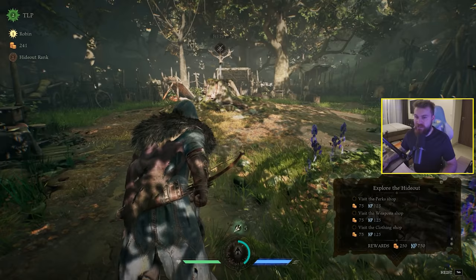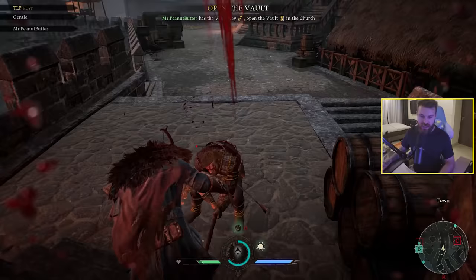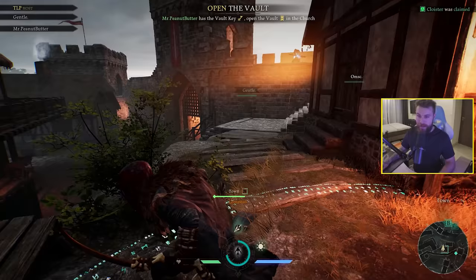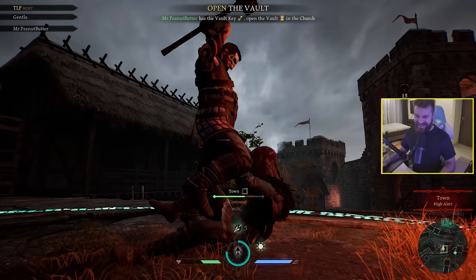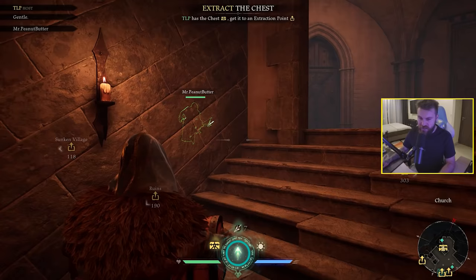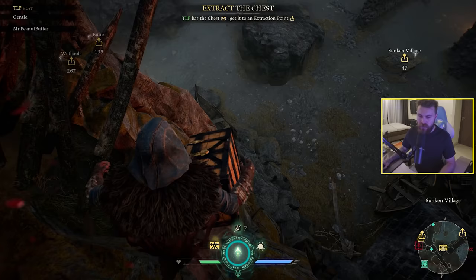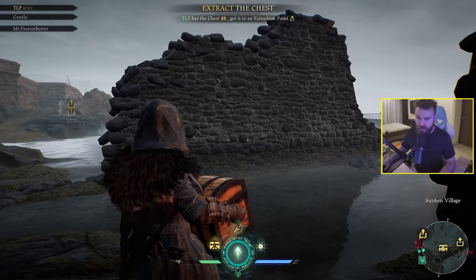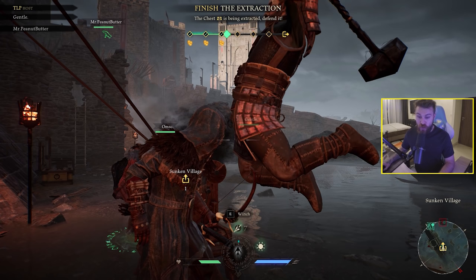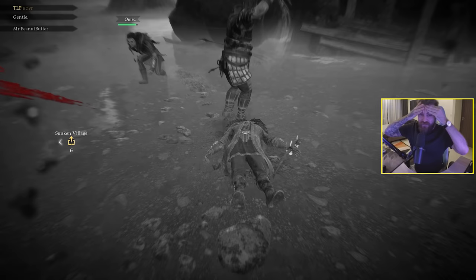Let me play as Robin next time. These perks unlock at different ranks. I killed an enemy by hitting him with my bow — very cool. Got the chest and I've got a few people here to protect me now. We're all together as a group of four — this is what we need. But the running, the combat, and the movement is so unbelievably clunky.